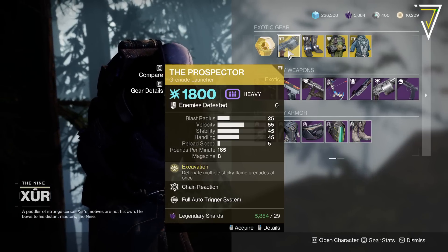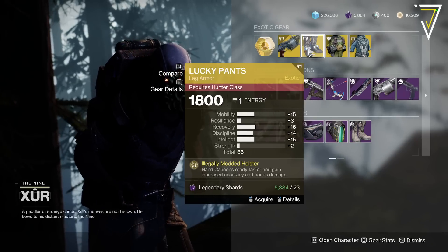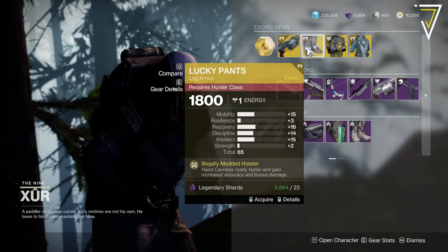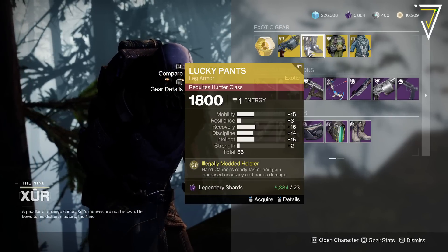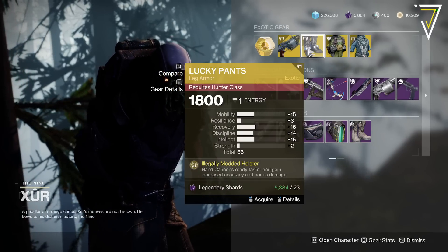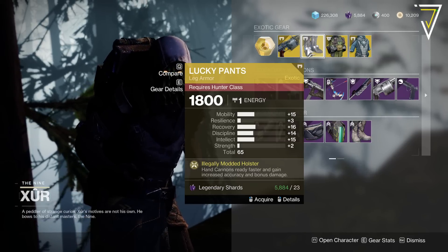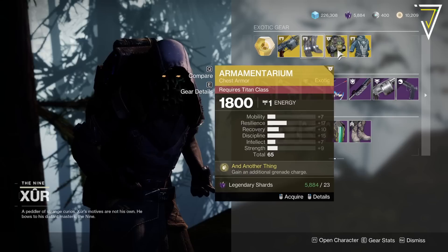We've got Lucky Pants for you Hunters at 65. Nothing particularly standout on the stats other than the low resilience, which is unfortunate. Hand cannons ready faster and gain increased accuracy and bonus damage — which is really strong, really good actually. So worth considering grabbing those for PvE.